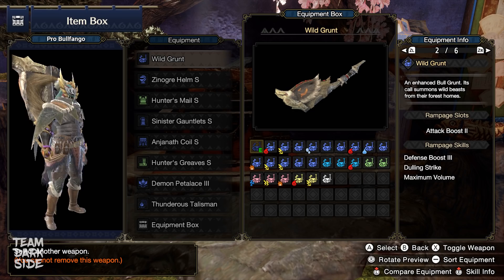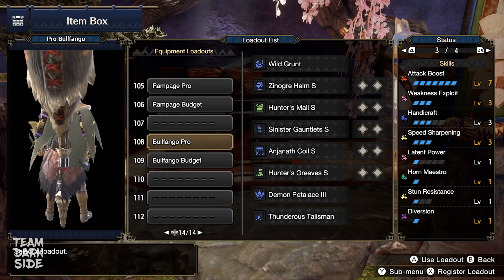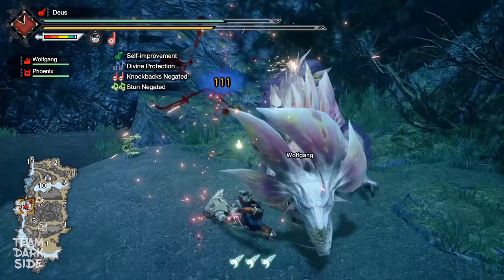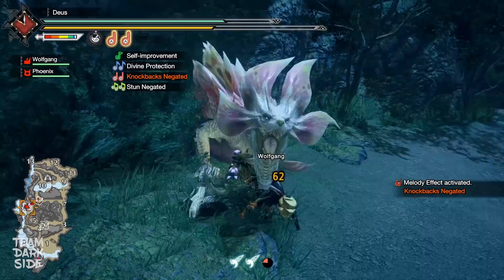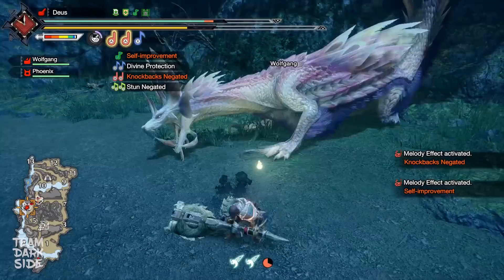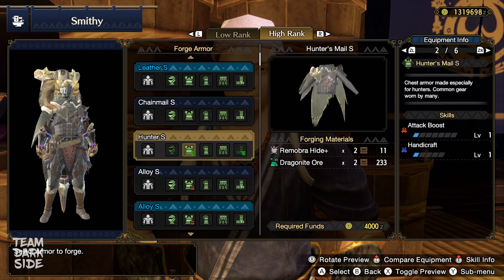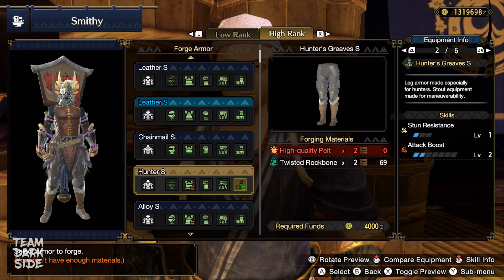With a Weakness Exploit Level 2 charm you can make the Bulfango Pro Build. This time we don't use Crit Boost and instead use Handicraft Level 3. We also use one level of Wirebug Whisperer in a double slot — it extends the duration of our third Wirebug by 30%, from 90 seconds to exactly 117 seconds, which is 27 seconds longer. The armor is the Sonogra Helm S, Hunter's Mail S, Sinister Gauntlets S, Anjaneth Krell S, and Hunter's Greaves S. Decorations needed are one Sonoros, three Grinder, two Attack, and one Wirebug Whisperer.